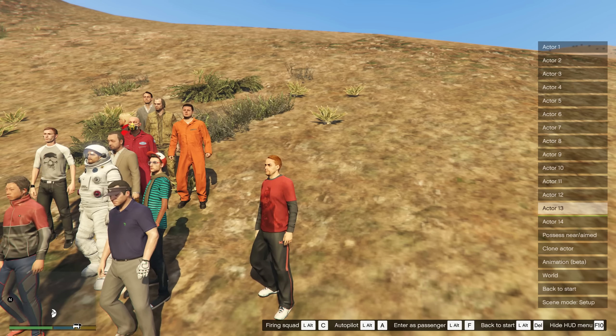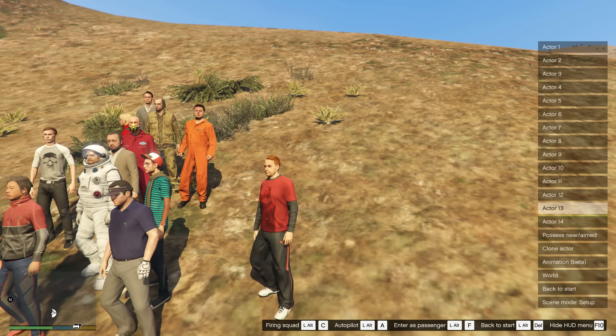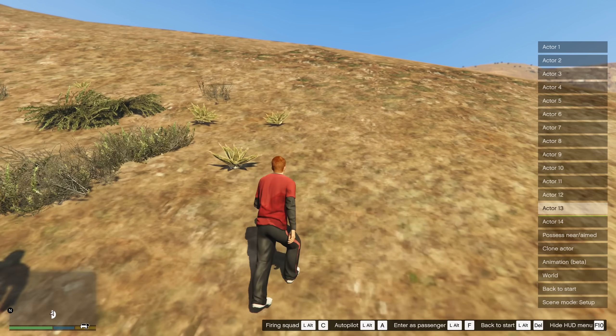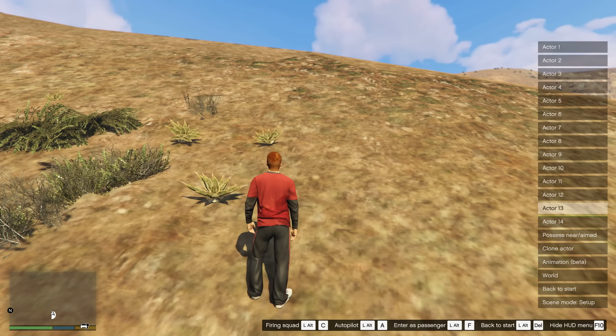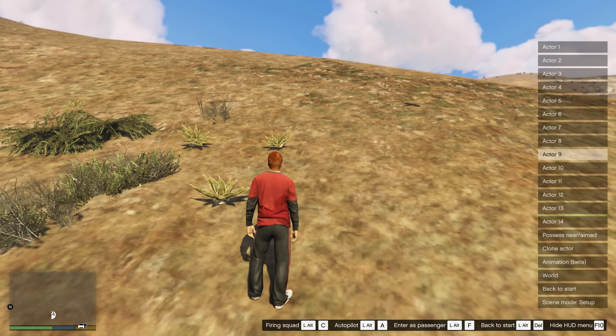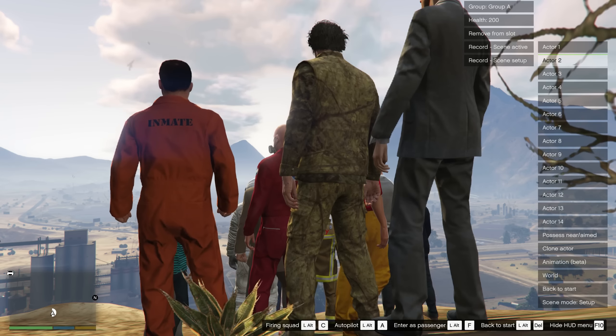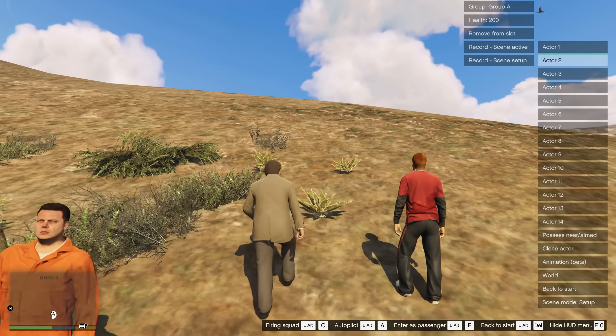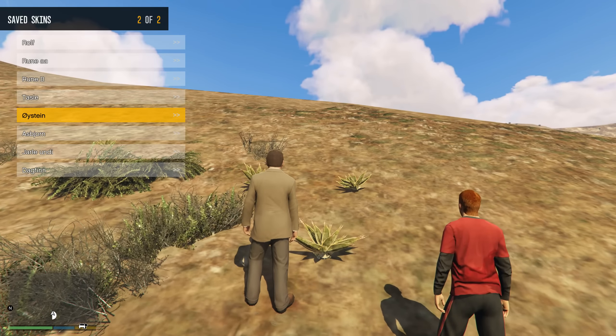Then we have a few things related to recording. The first thing I've seen a need for is that it can be hard to place different actors within a car. So I made a function which is a bit hidden — let's just get an extra actor here and we'll spawn a car for them.